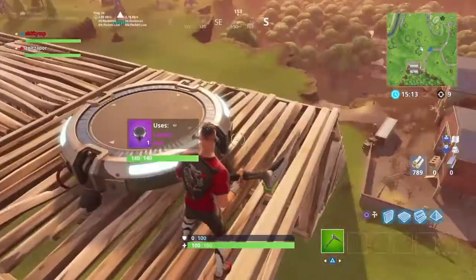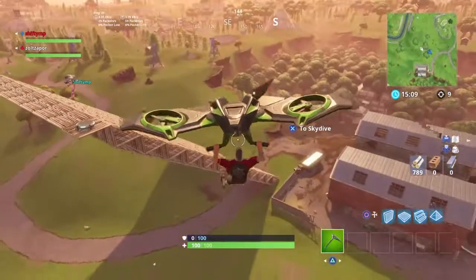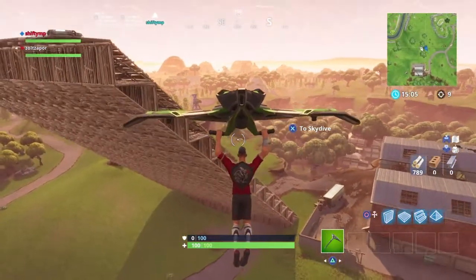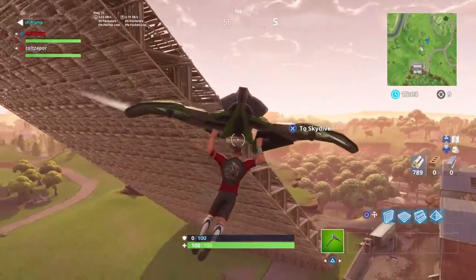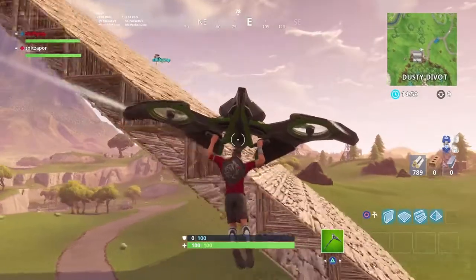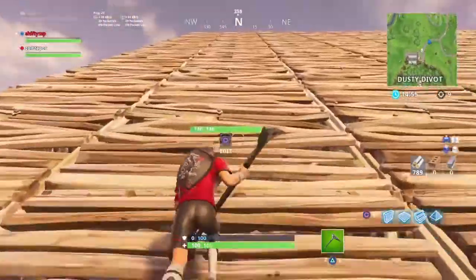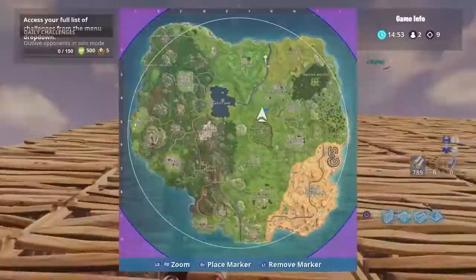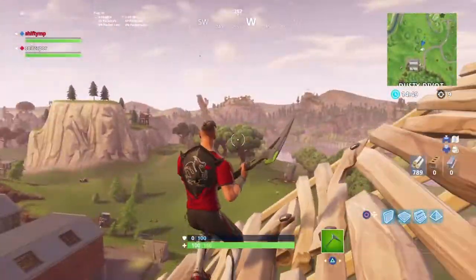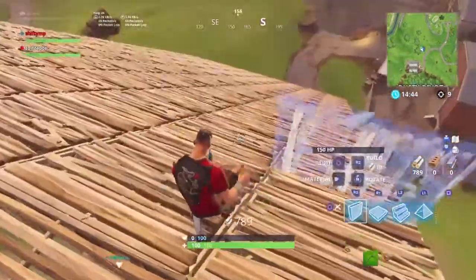Hey, what's going on guys? Zoltipar here, and today I want to talk to you guys about three ways that you can improve your building and editing. These are just some things that I like to do in Playground in my free time. I practice about once a day for like 30 minutes, and it helps me a lot, guys. I've improved my building and editing, and I don't even play on 10-10 sensitivity like a lot of people assume I do. Once you learn these things and get your editing and building down, you can become a lot better player. All it really takes is just some practice.